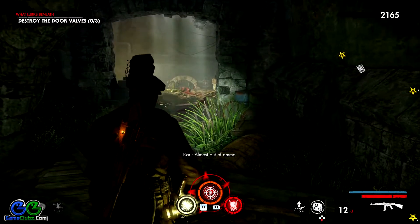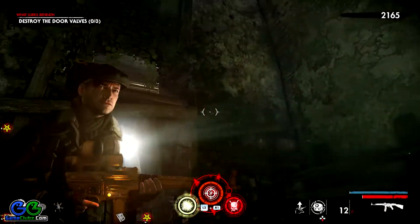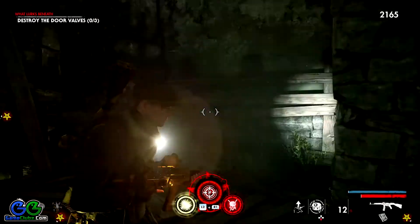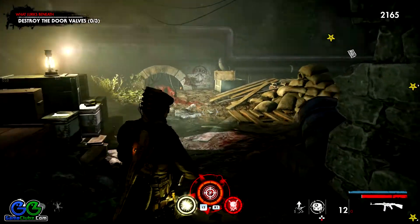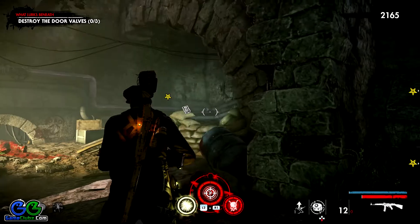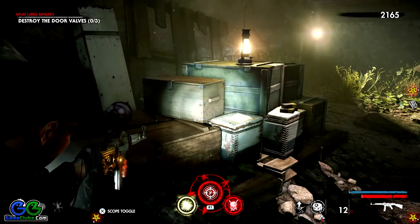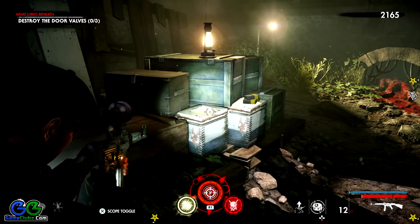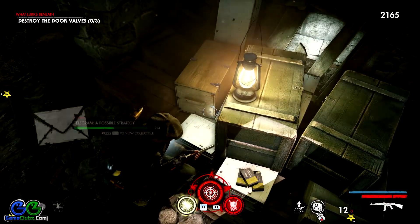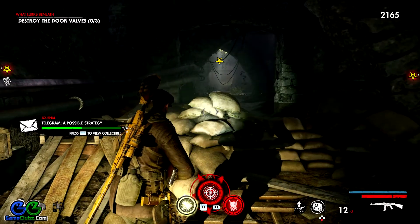Right now I am in the area that you reach immediately after you start this chapter. You will drop down this ledge over here and two screamers will spawn immediately around this corner. This is where you can find the first collectible — it's pretty easy, you'll basically pass right next to it. It's sitting over here and it is a document.